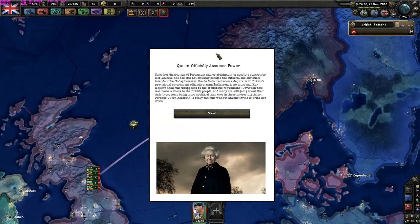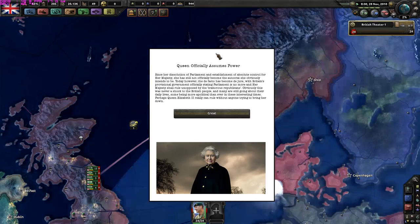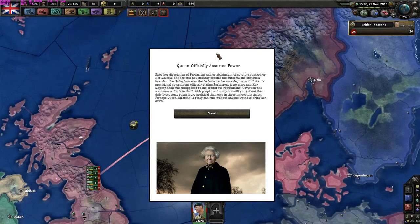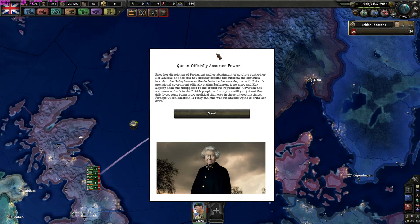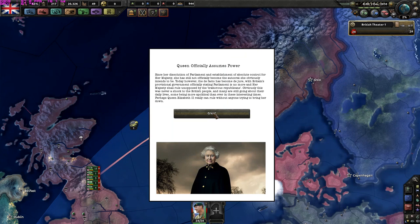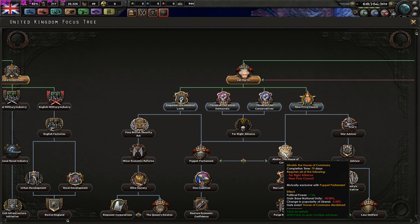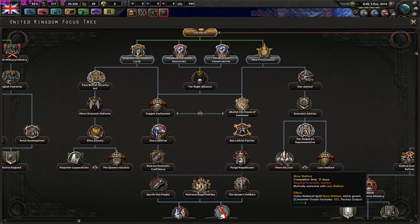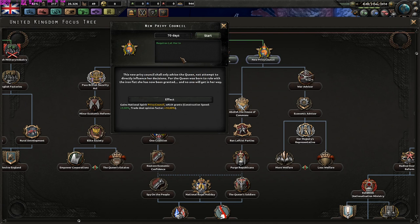Queen officially assumes power. Since the dissolution of Parliament and establishment of absolute control for Her Majesty, she has officially become the autocrat she intends to be. Britain's provisional government officially states Parliament is no more - Her Majesty shall rule unopposed by the traitorous republicans. Many are still going about their daily lives, some being more apolitical than ever in these interesting times. Perhaps Queen Elizabeth II really can rule without anyone trying to bring her down.